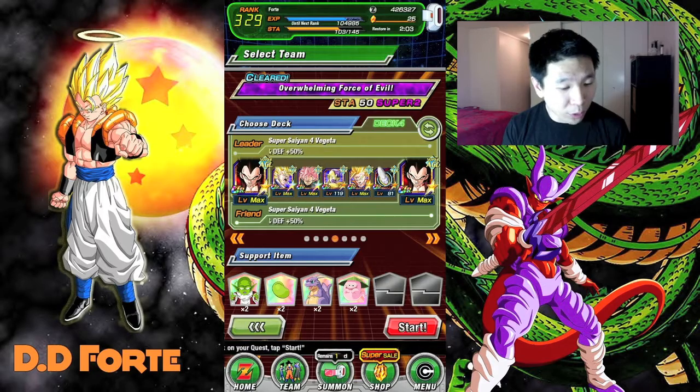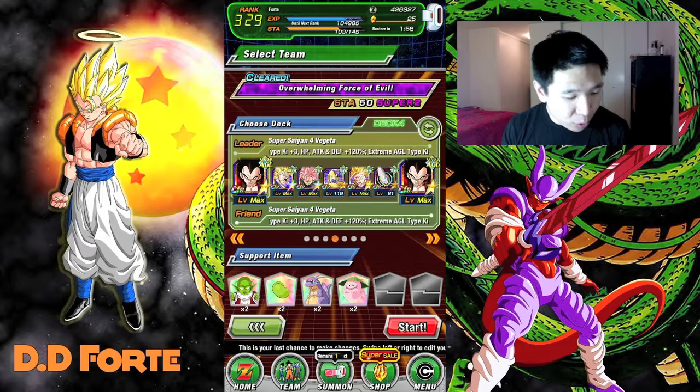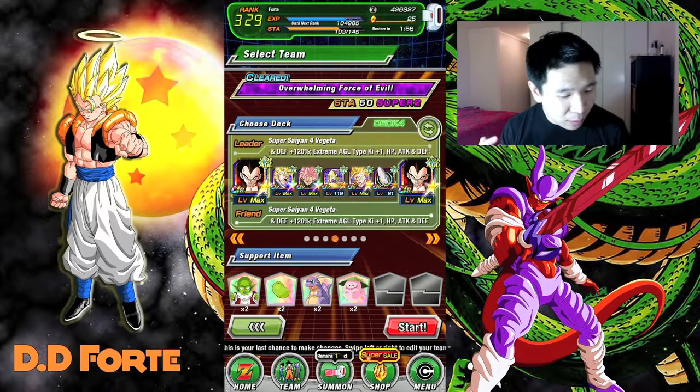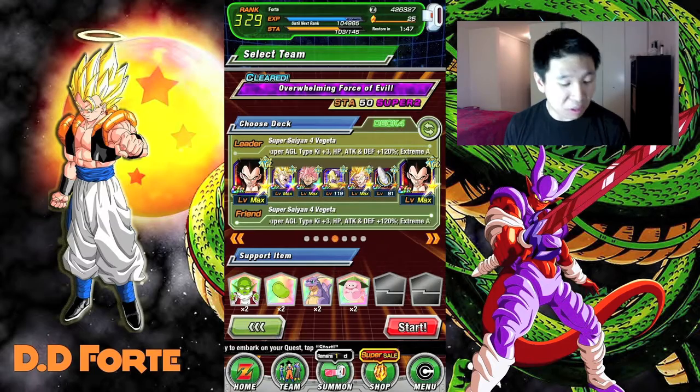So let's go over it. We got a double Super Saiyan 4 Vegeta lead, we got Rose, Vegeta Blue, Golden Frieza, Super Saiyan 2 HL Gohan, and then Whis - so that's the team, let's go and do it.